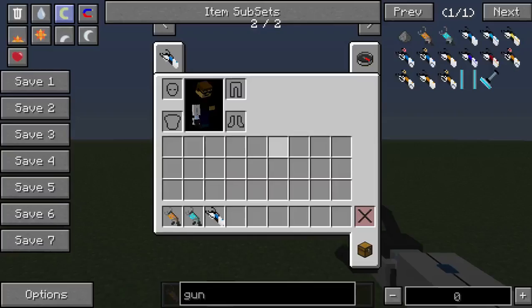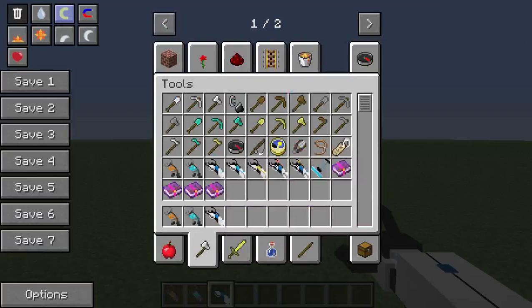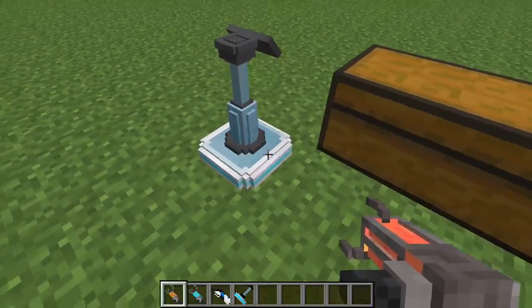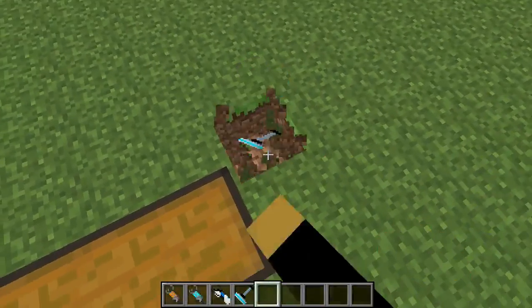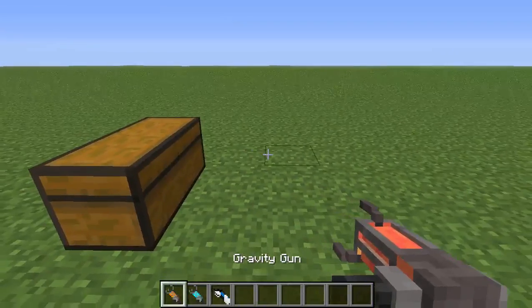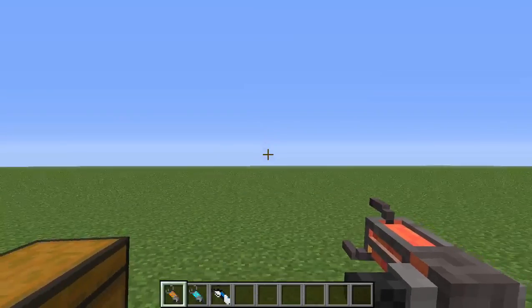The Portal Gun mod comes in its own packaging. I can't find the Gravity Gun in here — oh, yep, here they are. They're all put in the tools. And then there's the pedestal, which you can put things on. Yeah, that's a little pedestal, pretty cool. So I'll just get started — should I show the abilities or recipes first? I'll show abilities.